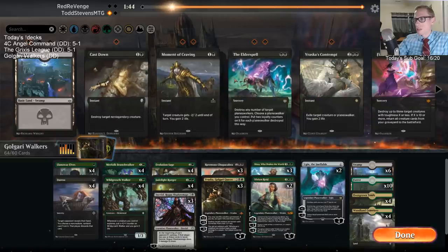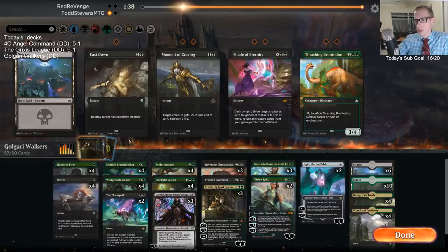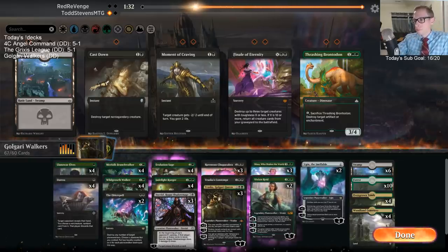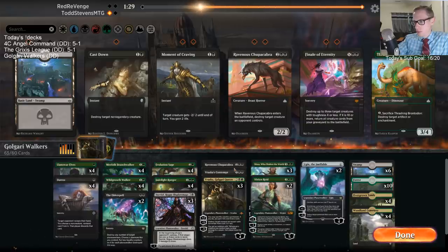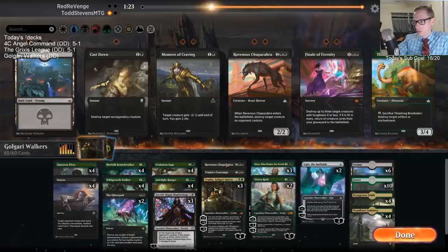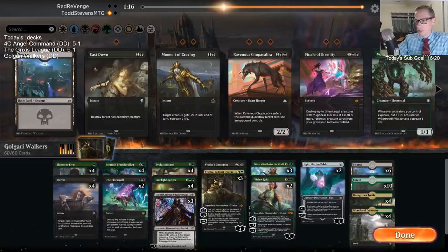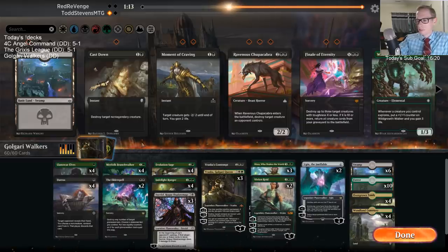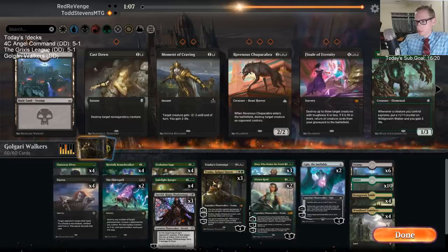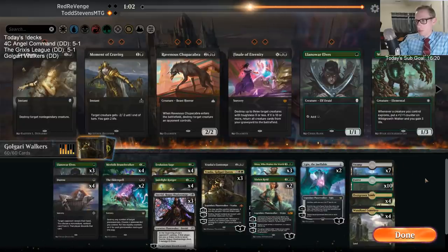Thinking about sideboarding: if we bring in Duress, Elderspell, Contempt — could we get rid of Wild Growth Walker and Llanowar Elf and keep the other things? We could trim Chupacabra. We have a lot of other removal. We can take out Chupacabra and Wild Growth Walker, then keep 24 lands with Llanowar Elf, or go 3 Llanowar Elf and 25 lands.